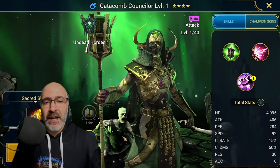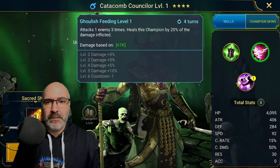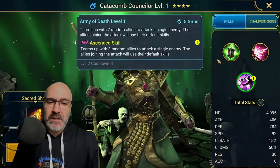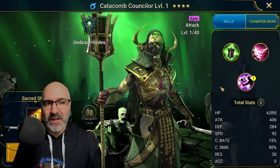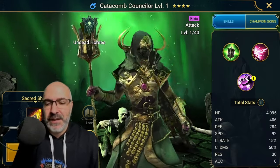Catacomb Counselor — not AOE, ally attack on the A3, teams up with two random allies. Pretty good. Could be better if it was everybody — I mean, we got Ferric in the fact that does all allies. Nine more. Lego, come on Plarium.